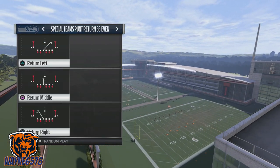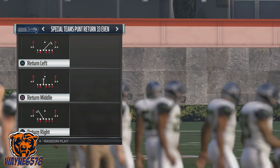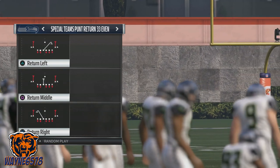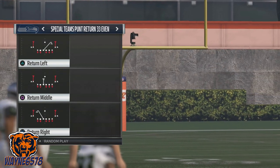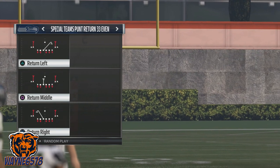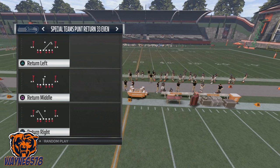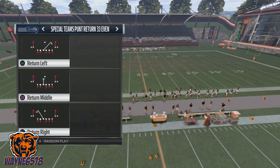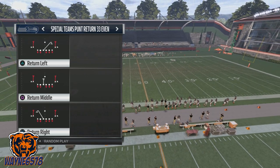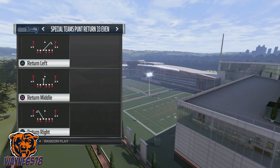The return right is the one that's going to give you trouble — that guy is going to the right side of the receiving team, so you have to pay attention to that. You really want them to come out in return middle or return left. You'll be able to tell once you snap that ball. So let's pick return left first.